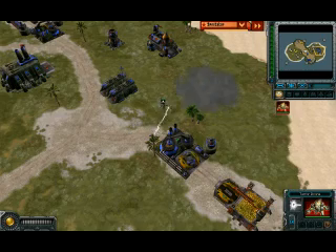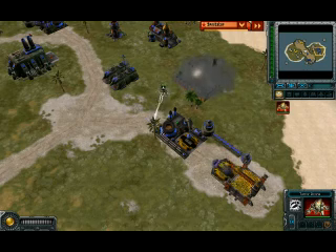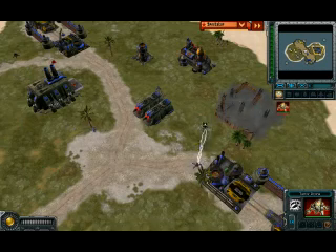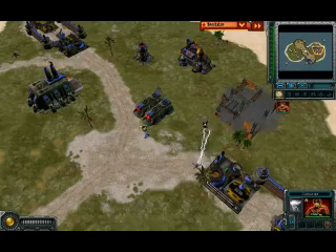The other terror drone is right there behind the base — great micromanaging again. He uses his own terror drone to lock down the enemy terror drone and keep it from getting into that harvester. Because he doesn't have the walls up there, that could have been potentially damaging, but he locks it down and his infantry is running over right now to take that terror drone out.